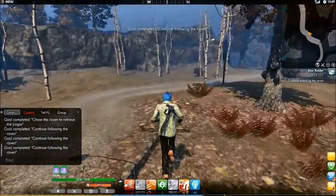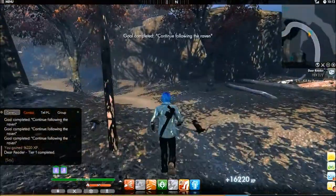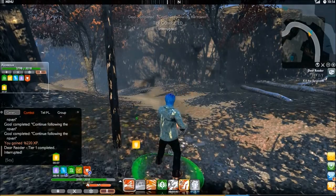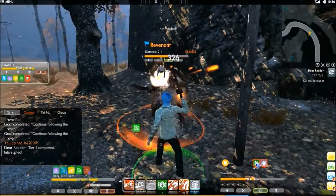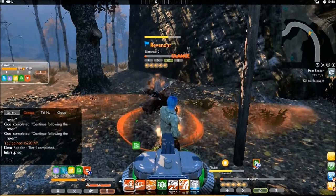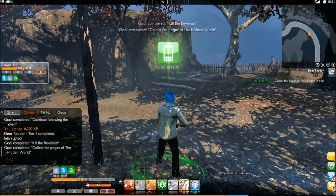I don't see them anymore — that way. I don't see them. Where are they? Here they are. Kill the revenant. Oh, here it is. It disappeared. The turret does quite a bit of damage now — that's good. Okay, we found the pages. Well, looks like that's all we have to do.